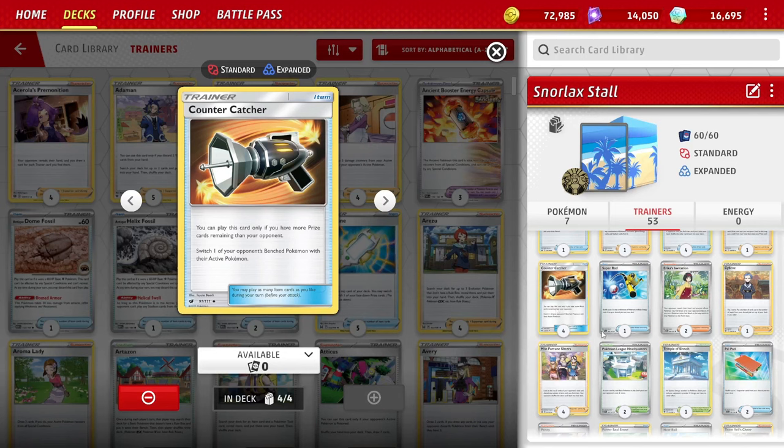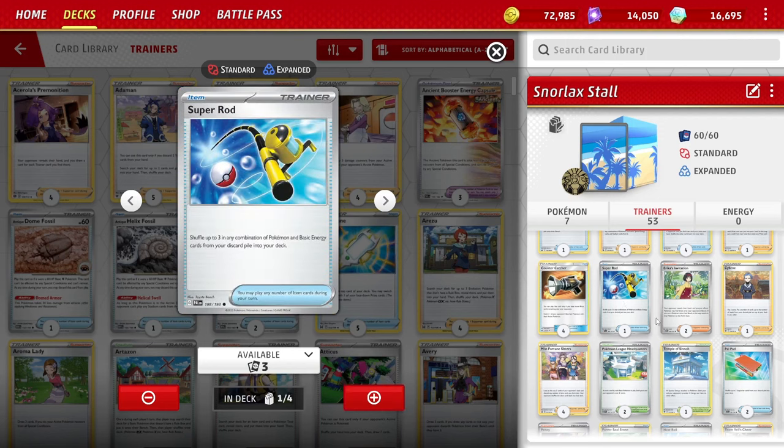Four Counter Catchers — if you're behind on prizes, it acts as a Boss but on an item, very good. Since we're not taking knockouts, you'll be able to use this before long in most games. One Super Rod — put back up to three Pokémon or basic energy from the discard pile into your deck. No energy in this deck, so just Pokémon. With some builds you might play energy to have an attacker that mills, which helps in the mirror matchup — but we're keeping this deck simple, no milling.